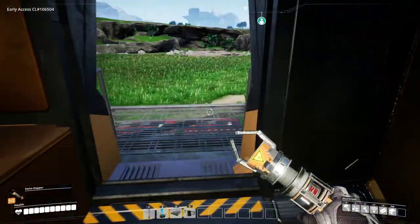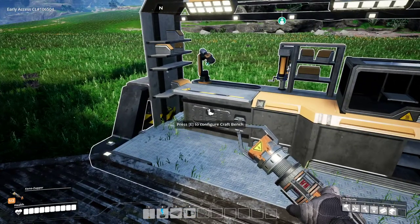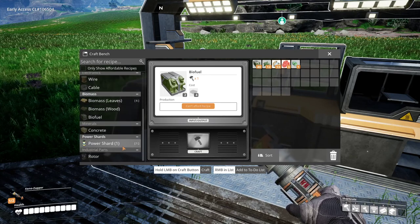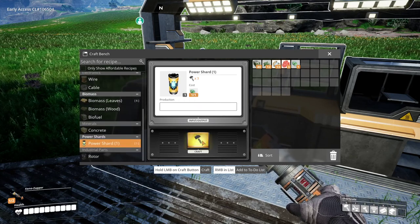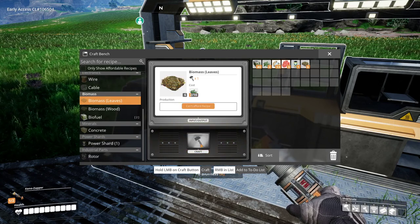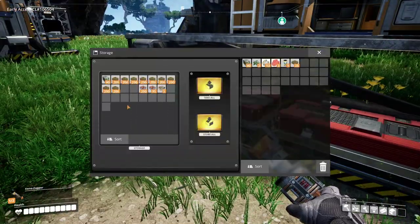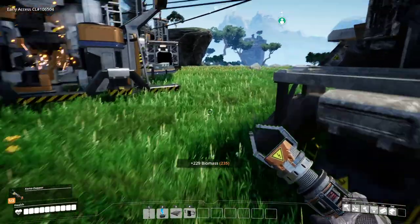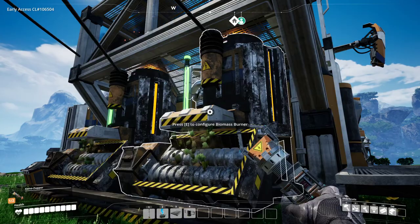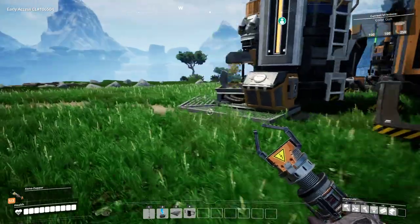I've got the rods and plates coming out into these two now. They're being stored instead of filling up that one — so we shouldn't have to worry about those being filled up anytime soon. There are conveyor belts and those things. I don't know what jump pads would be useful for — I guess getting up and down higher cliffs maybe. Walkways, ramps. I'm going to actually get the color thing next, just to be able to mark things.